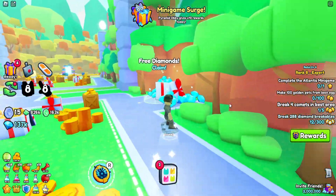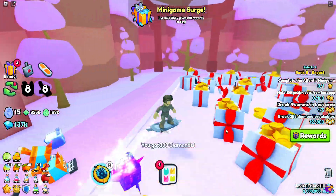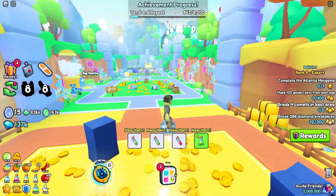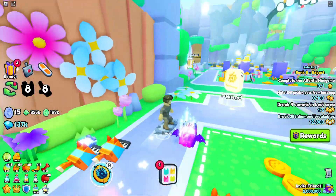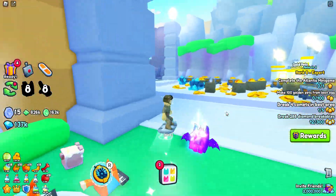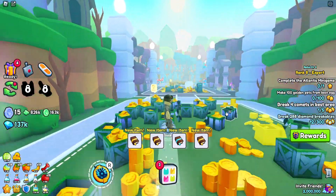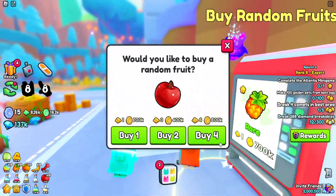What you want to do is collect everything in this new update. This is mainly a guide and tutorial of how to get powerful. If you want to get overpowered pets like these, just go to the trading plaza and find someone selling them cheap. That's usually what you want to do if you don't want to grind.